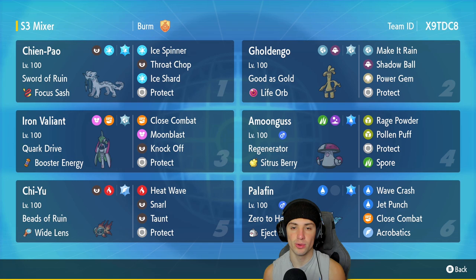We got Amoonguss in our fourth spot for a nice little support Pokemon. Got the Regenerator, got the Sitrus Berry, Rage Powder, Pollen Puff, Protect, Spore. Nothing you guys haven't seen before. Chi Yu is our fifth Pokemon with Beads of Ruin and a Wide Lens to make its move Heat Wave hit a little bit more of the time. It's got Snarl, it's got Taunt, and it's got Protect for its final move.